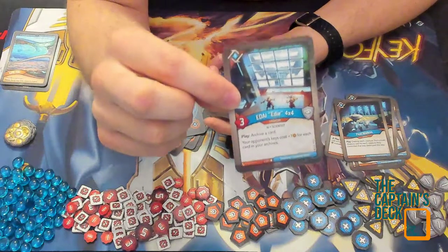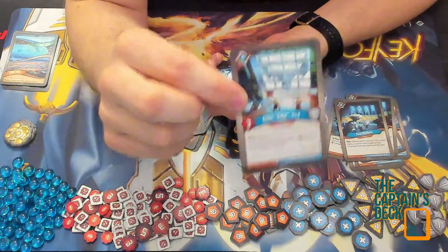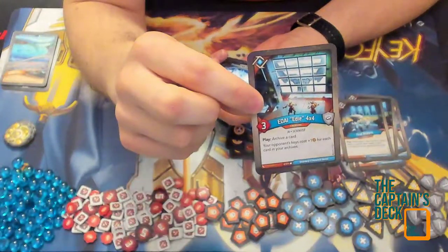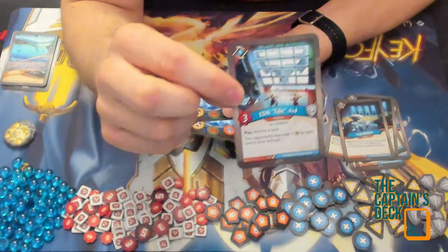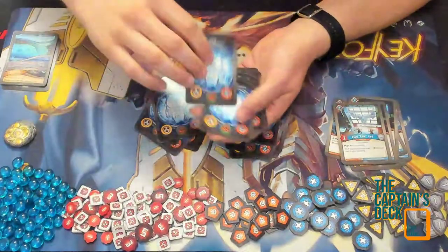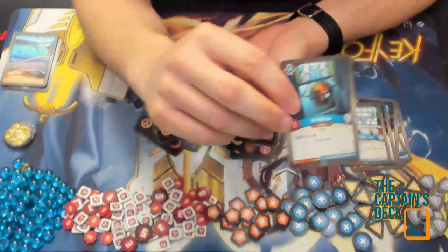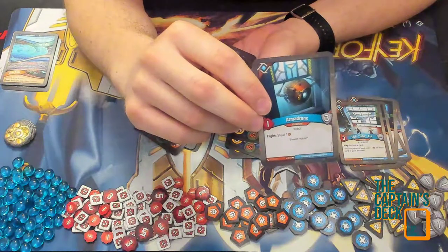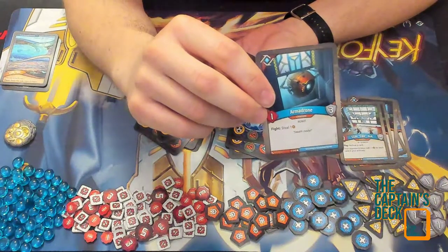Eddie Four-by-Four is probably one of my favorite cards from Worlds Collide and I'm so happy it's back — I was hoping to have another four here at least. That's disappointing because it's not an Eddie, however this is a new card: Armor Drone, fight-steel one with three shield.